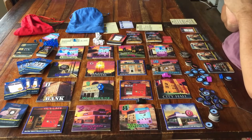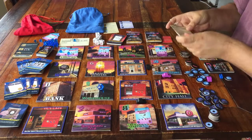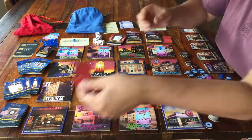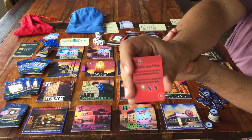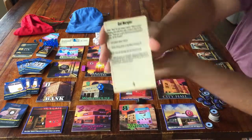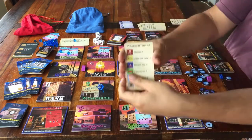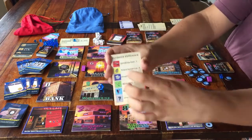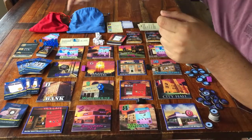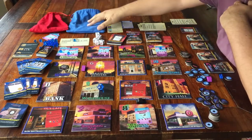Moving on to dealing with the bigger crimes — the ones needed to move the story along. Some are on little red cards, which work almost the same as the pink cards. Some crimes are written on the big story cards. Instead of icons, these need a particular combination of witness and evidence tokens to be solved. To get those tokens, you reach into these bags — one is for evidence and one is for witnesses.